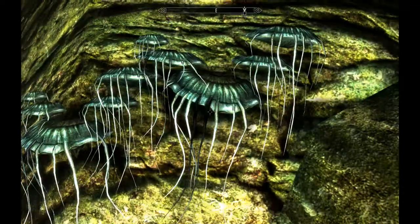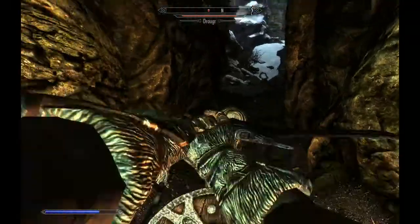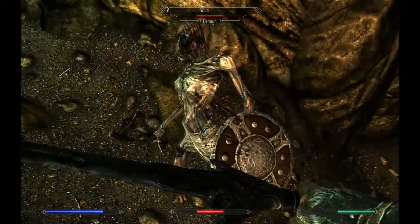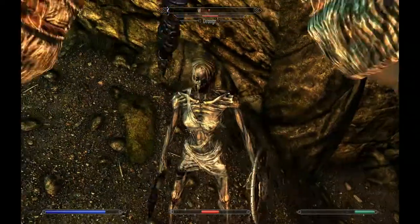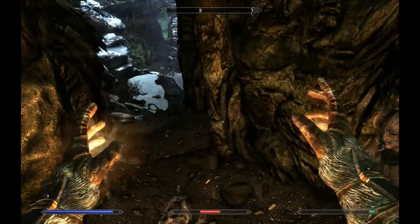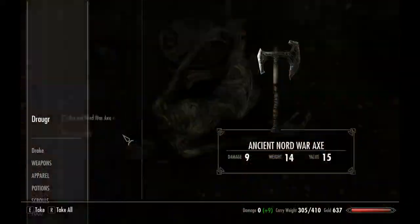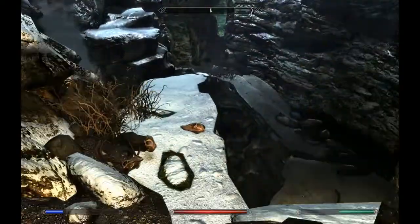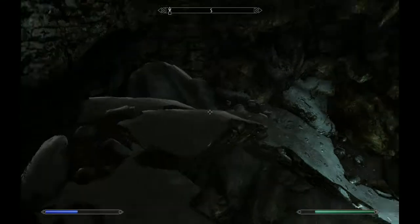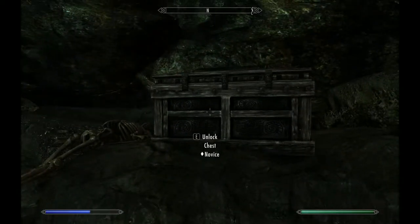I'm going to grab these mushrooms first, then blank this bozo with fire and back away. One of the things I like about Skyrim in the early part of the game is every little thing seems like it matters — every potion, every septim, every gold piece. It all seems to matter a lot.